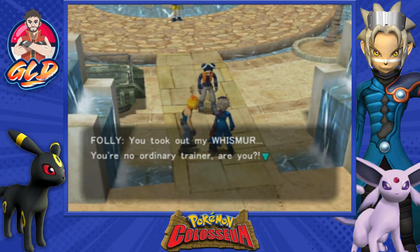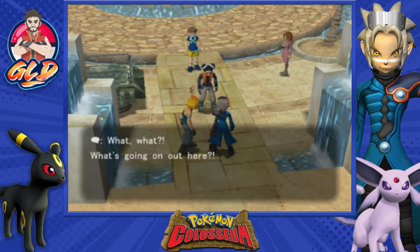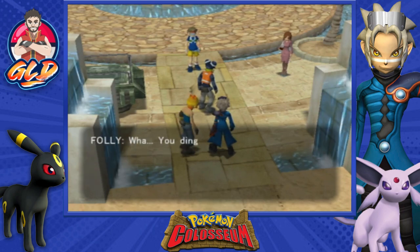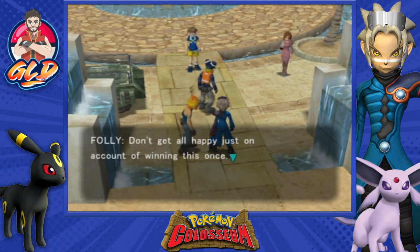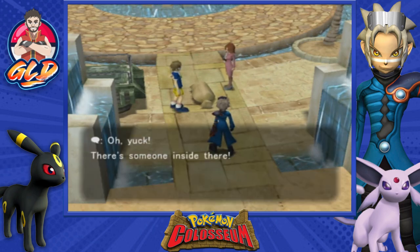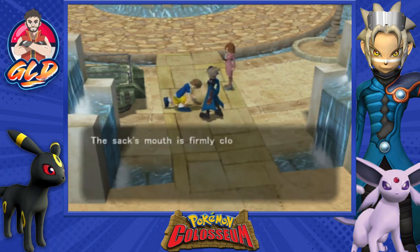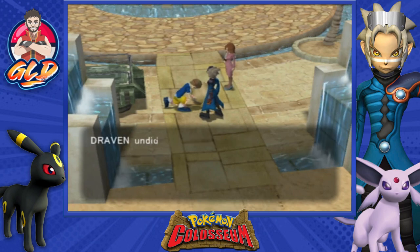Folly says: 'You took out my Whismur. You're no ordinary trainer. Wait — that face. You might be from Team Snagem?' Someone shouts from the sack: 'Somebody — robbers!' Folly replies: 'We're no robbers, we're kidnappers.' His partner snaps at him: 'Don't shoot off your mouth! Don't get happy just on account of winning this once. The next time we meet I'll trash you and your Pokemon.' It appears we saved somebody — there's someone inside the sack. The sack's mouth is firmly closed with a tightly knotted rope. We undo the knot and help this person out.